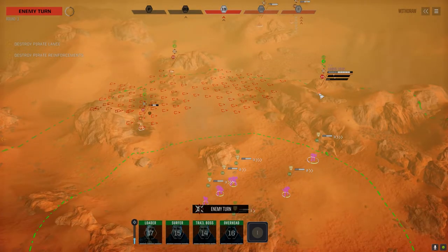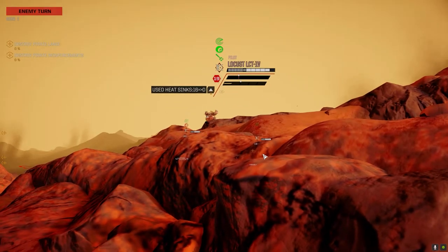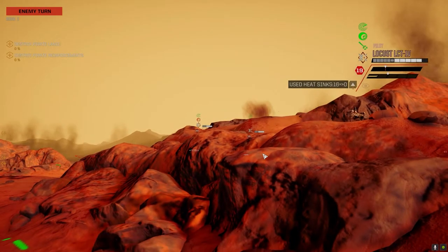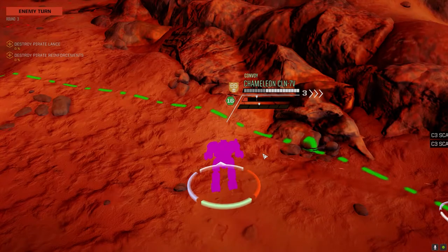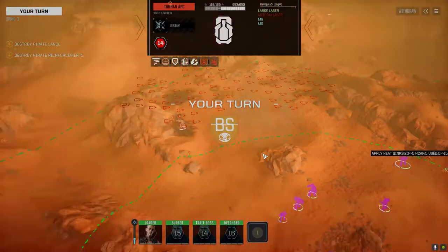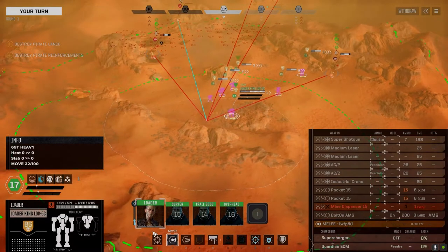This guy should go down — not so worried about him. This guy's got a PPC that's got to go away. This guy's got a large laser that's got to go away, but I don't think he's got a lot of armor. Oh, you're coming down to play, are you? You're welcome to come down and play. Actually, not that bad armor — it's going to take a while to crack that, I think.